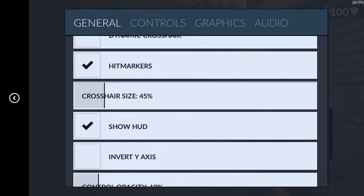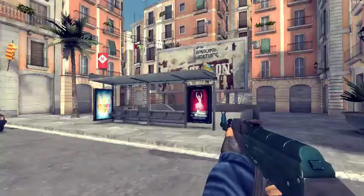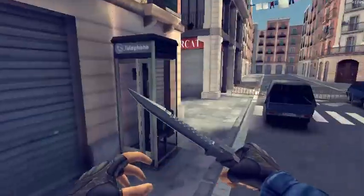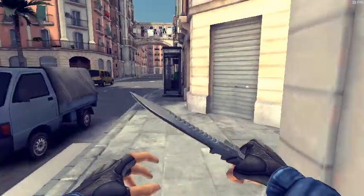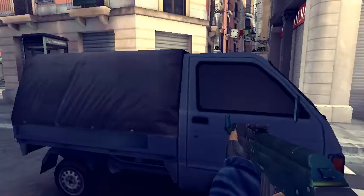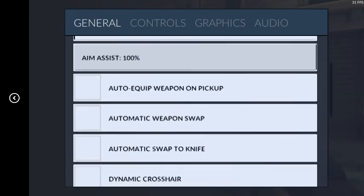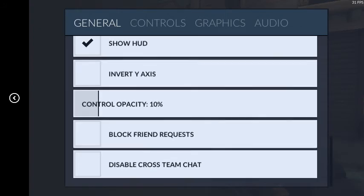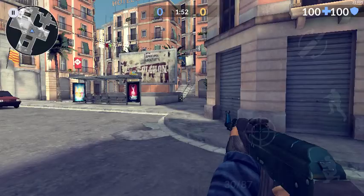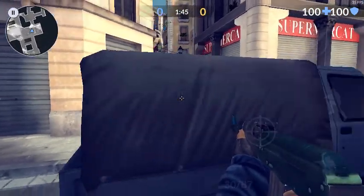Show HUD — you don't want this off at all, because you won't be able to see people on your mini-map. Somebody could be right around a corner; you might not hear them but you can see them as a red dot on the mini-map. You also won't know where your buttons are. Invert Y-axis — pretty sure you guys know what that is. Opacity — my buttons are clear; if you put it up they're more visible. I just like seeing the map more, so I keep mine low.